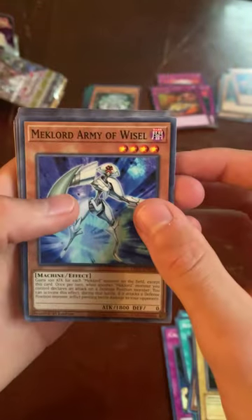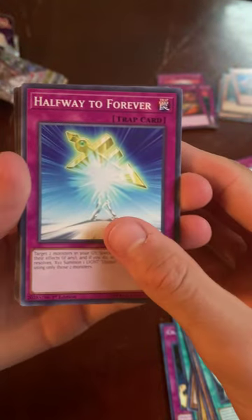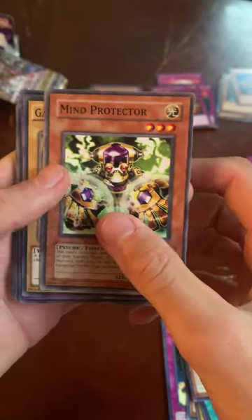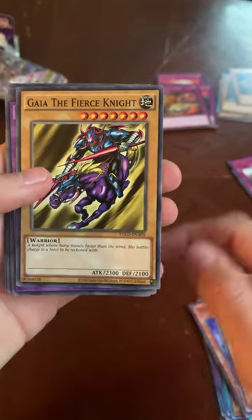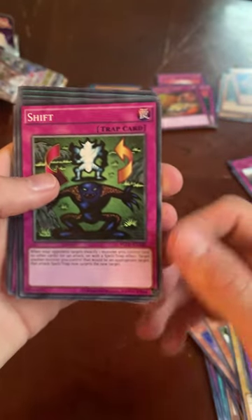Got Mechlord Army of Woodwolf, Mechlord Fortress, Halfway to Forever, Go Go Go Giant, Mind Protector, and Gaia the Fierce Knight — an iconic card from the original series — and Gaia the Dragon Champion, another iconic card. Also Shift.